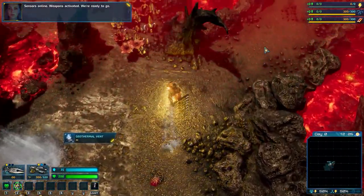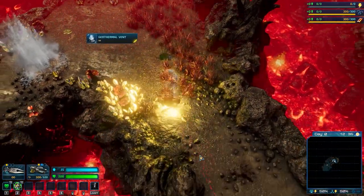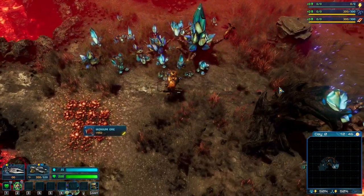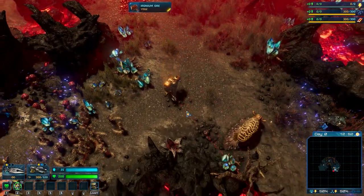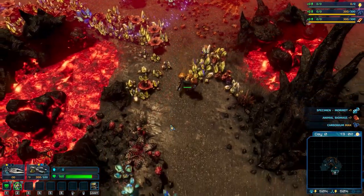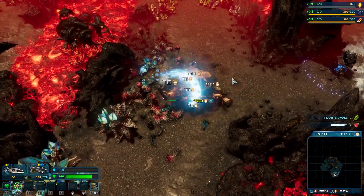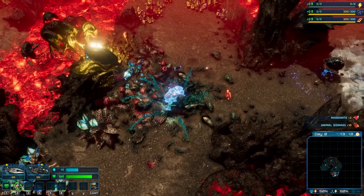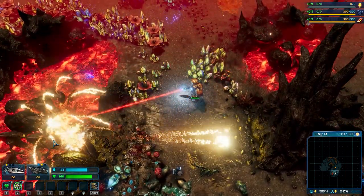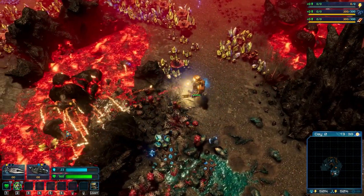We are ready. Let's find some carbonium to get started. Hopefully we will find two carbonium and one ironium — we have one here. On this lava biome, volcanic one, we have to place a cryo station.